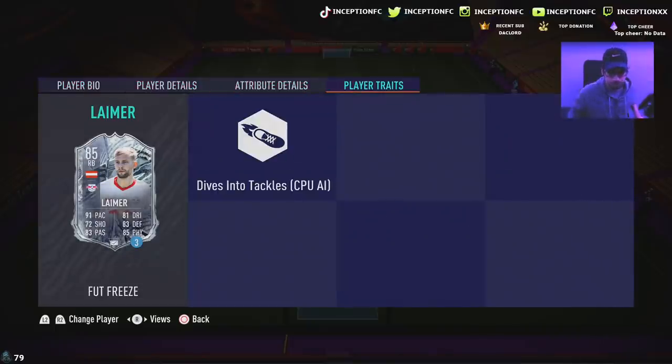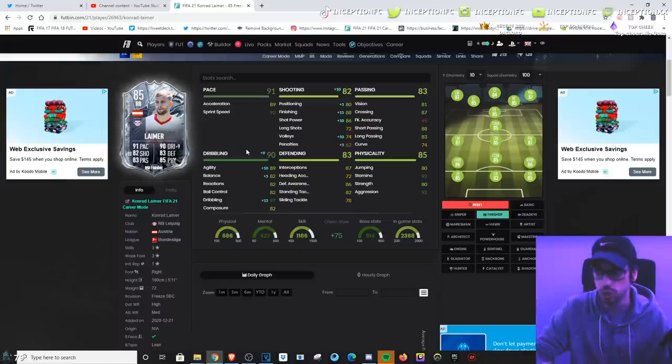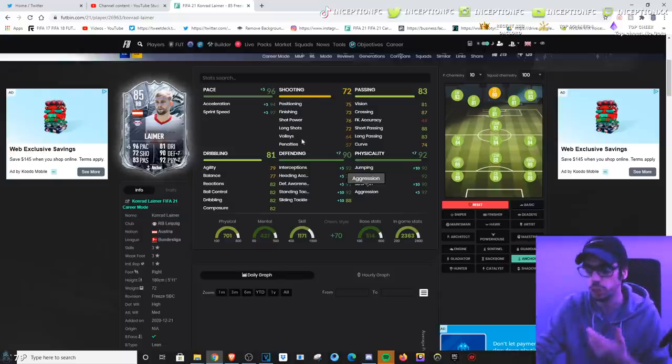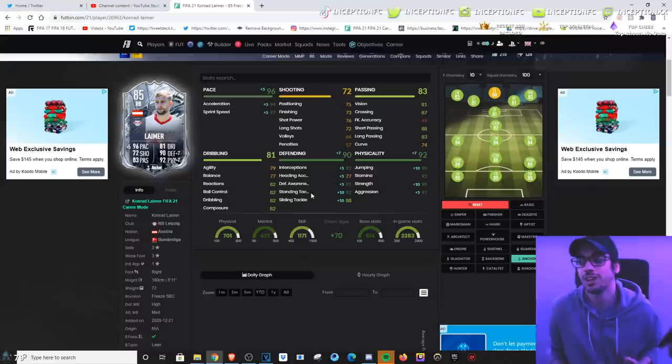In regards to player traits, he has dives into tackle. He's got 89 acceleration with 92 sprint speed, which is pretty decent — you can improve that if given the opportunity. Shooting on the card: 75 attacking positioning, 73 finishing, 76 shot power. You can see why I give him the finisher chemistry style boost. If I want to use this card in the center mid, CDM, or right mid position, the finisher chemistry style will allow me to use him in multiple positions.